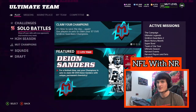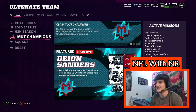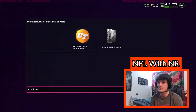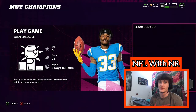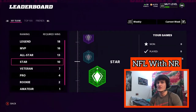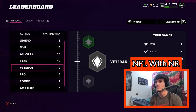The second method is a little more complicated — MUT Champions, which basically used to be called Weekend League. It's very competitive, I'm not going to lie. So if you're going to play this, you either need a pretty decent team. You get 25 games to play, and just by winning 7 games you can get Veteran, and 10 wins gives you Star.